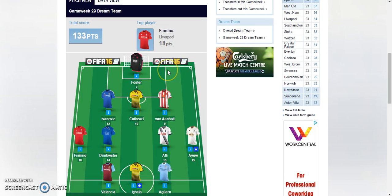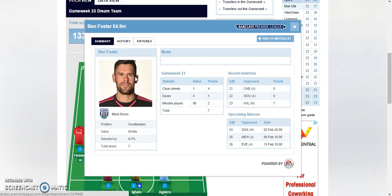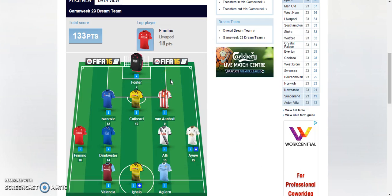Let's go back to the dream team and we start off with Ben Foster of West Bromwich Albion. He got a clean sheet, got four saves which got him one point and also the two points from playing 90 minutes. Total of seven points for him, not too bad for a goalkeeper because usually when they keep a clean sheet and have a save or two, they'll probably get six or seven points.